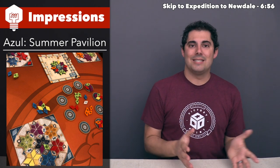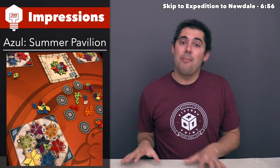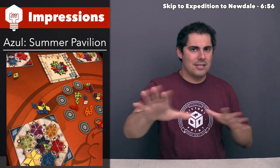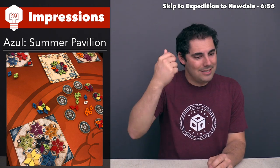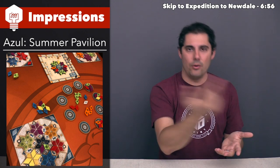We played a four-player game and it was definitely over an hour and a half. The original Azul usually comes in under an hour; Azul Stained Glass of Sintra was a bit longer, but not that much. This one really slows down with the tile placement part of the game. It's a fun part, but there can be a decent amount of downtime as other people take their time, and it just takes a while to process all the placements as you go around and around the table.